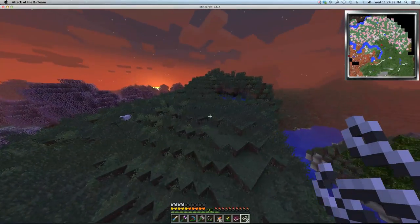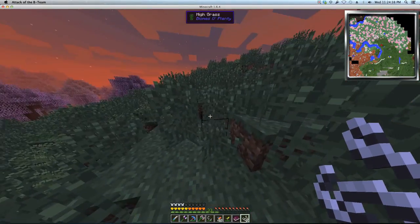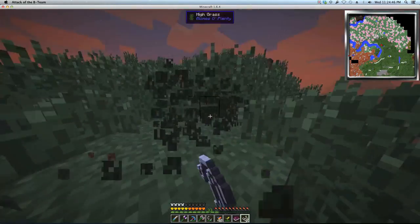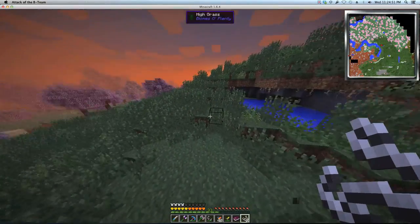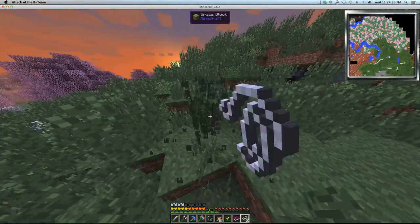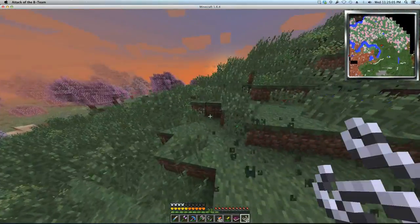Hello everyone, it's Steve and welcome back to Attack of the B Team. Today we're apparating like Harry Potter — more witchery stuff, guys. We're going to do some teleporting, slash apparating like Harry Potter. This is something really cool in the witchery mod.